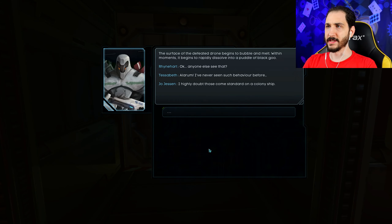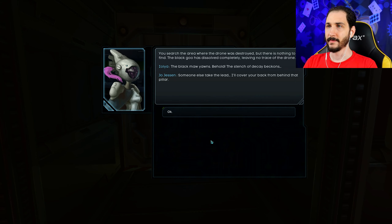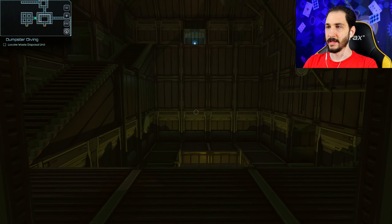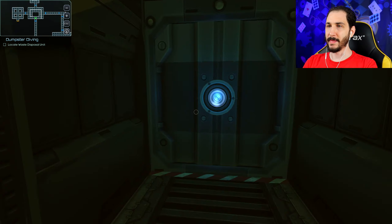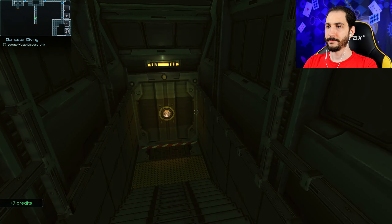The surface of the defeated drone begins to bubble and melt. Within moments it rapidly dissolves into a puddle of black goo. The team reacts with alarm — Alarum has never seen such behavior before, and highly doubts these come standard on a colony ship. We search the area but there's nothing to find; the black goo has dissolved completely, leaving no trace. The black maw yawns — the stench of decay beckons. Justin decides to cover from the back.